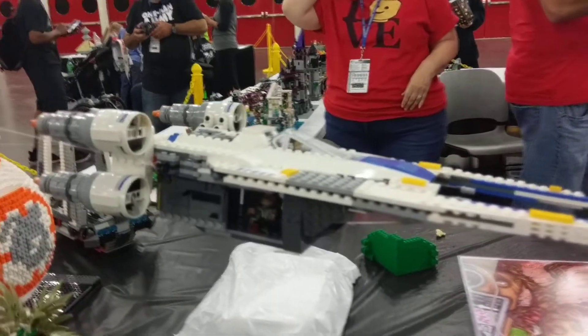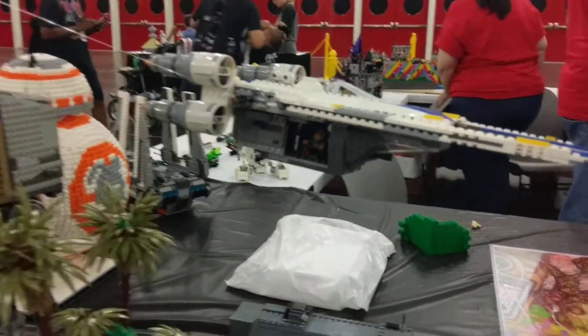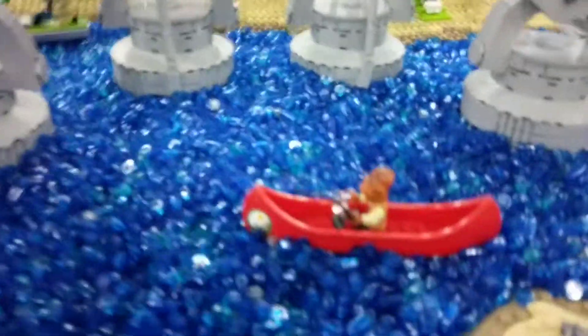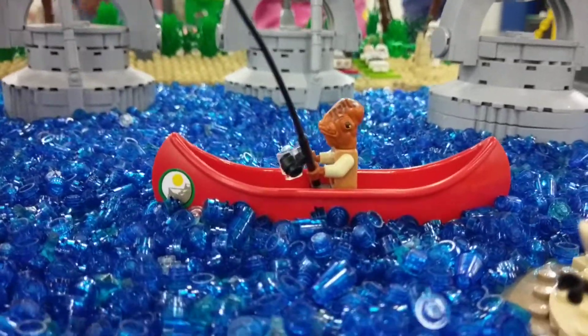We have the U-Wing flying in there. We also went ahead and added in Admiral Ackbar fishing in his canoe, like in the Lego Star Wars video game.